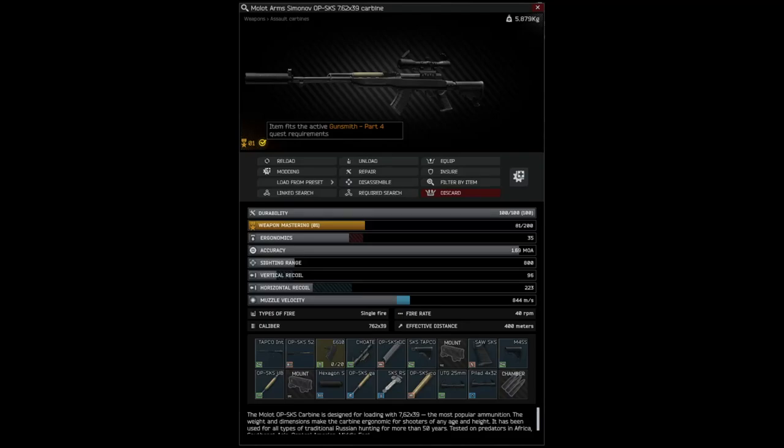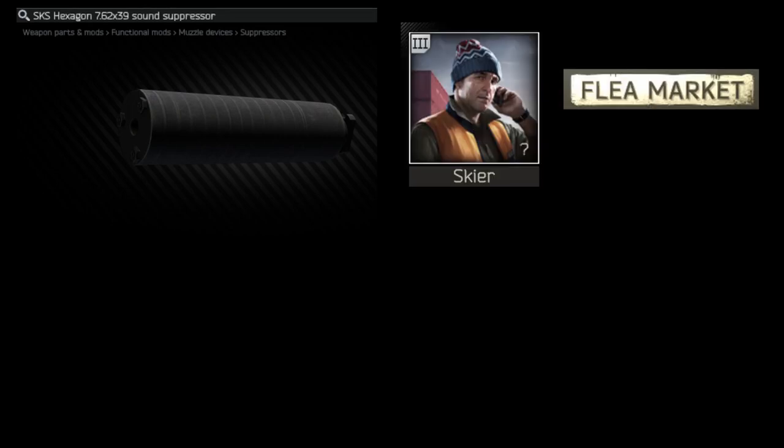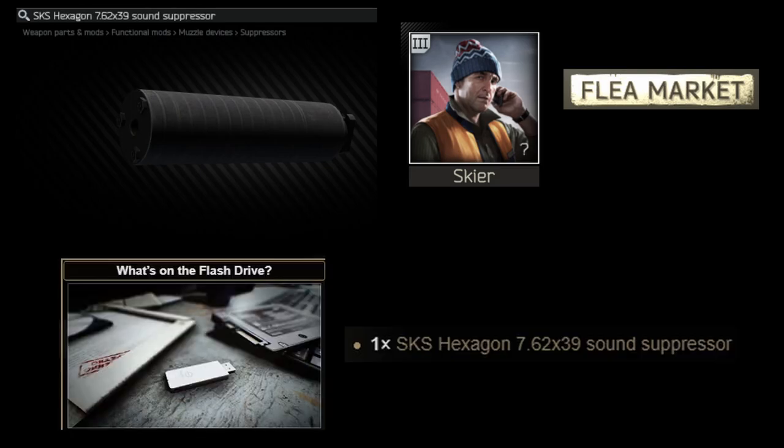Gunsmith Part 4 has changed in Patch 14.0, but the hardest part is still a Hexagon SKS Suppressor, which can only be bought from Skier Loyalty Level 3, the Flea Market, or obtained as a reward from the flash track.